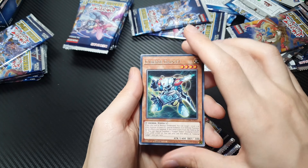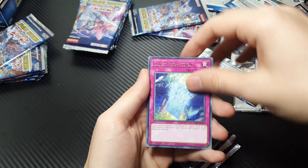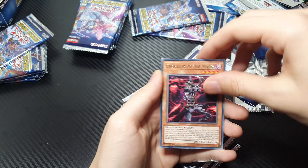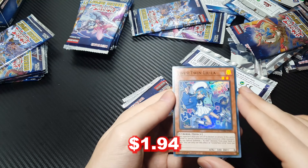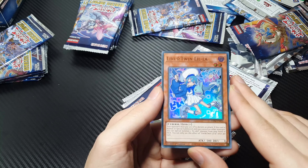Alrighty. So we have Cybers Gadget, Magistris Unification, a new one — Cyanet Regression, Bottomless Trap Hole, Star Drawing, Engraver of the Mark — another new card, two new ones in this pack. And then, yes — oh yes — finally, Livestar Twin Lilla! Finally!